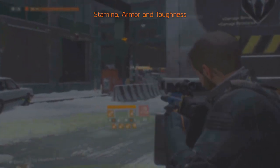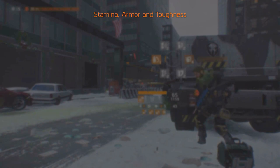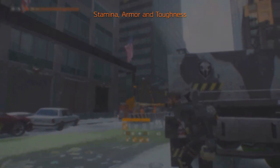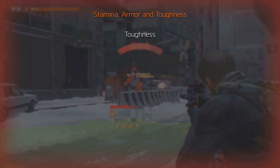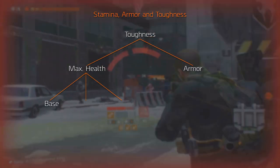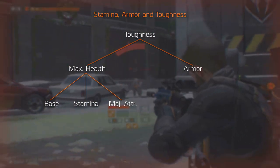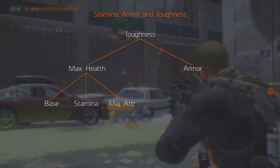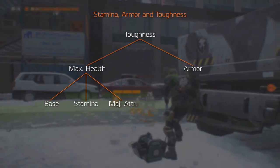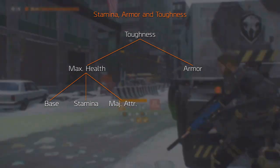We'll divide it into three parts: stamina, armor, and toughness. Toughness is a pretty hard concept because it doesn't only involve health and armor — we'll draw you a picture. Toughness consists of maximum health and armor. The maximum health can be divided into base health, stamina, major attributes on your gear, and gear mods. Next to your maximum health, your armor mitigates the damage done to you, and this is calculated into the rest of your toughness.